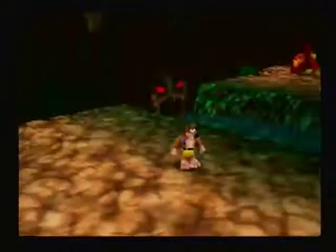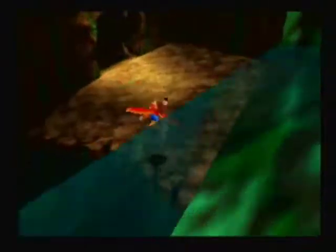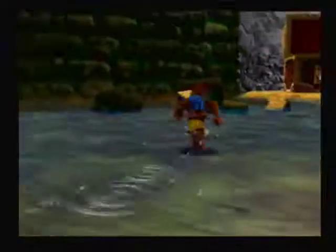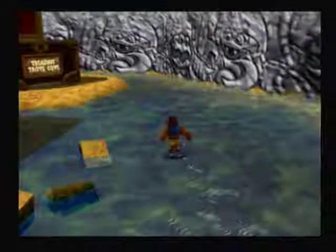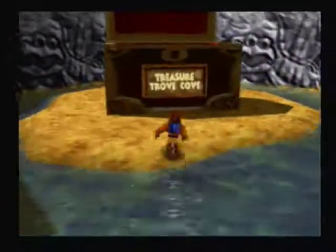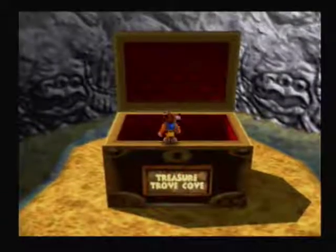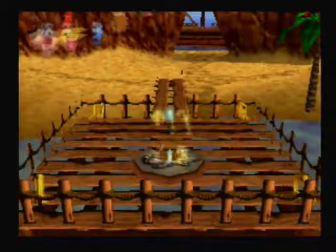The second world is this way, down there — Treasure Trove Cove. I could actually go into Clanker's Cavern right there, but I wanna do this one first. I'm not sure Clanker's Cavern is open yet. Anyways, you do the flip-flop and you go in the chest.